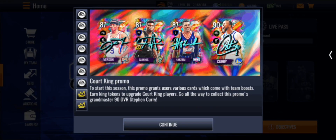Finally, here's the Court Kings promo — I put it at the end because it's an animation and I couldn't move it. This promo grants users various cards to build team boosts. Earn King Tokens to upgrade Court Kings players all the way to collect the grandmaster — 90 overall Stephen Curry. Iverson, Giannis, and Hakeem are also in this promo. That's Loser and Kaylao's concept.